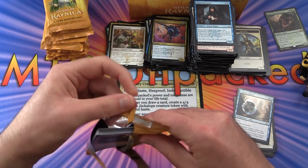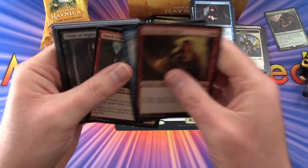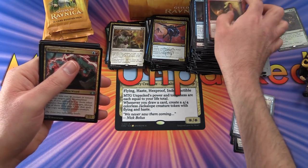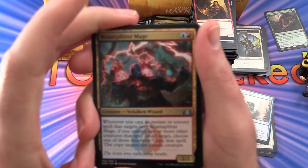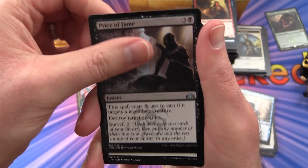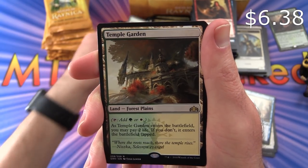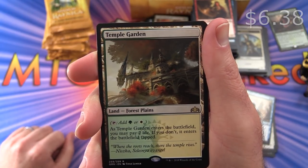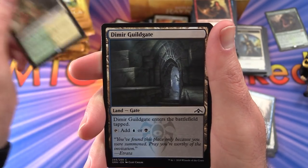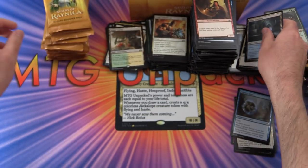End of the second column. I'm starting to have trouble opening packs — so many packs! I usually snack on them, not woof down a whole booster box like this. At a slower pace: Beamsplitter Mage, Price of Fame, Crush Contraband. Rare is a Temple Garden — another shock land, Forest and Plains. As it enters the battlefield you may pay 2 life; if you don't, it enters tapped. A Dimir Guildgate and a Soldier token.